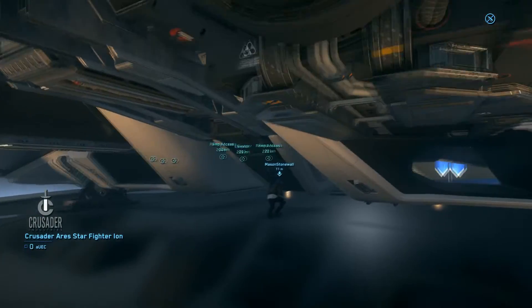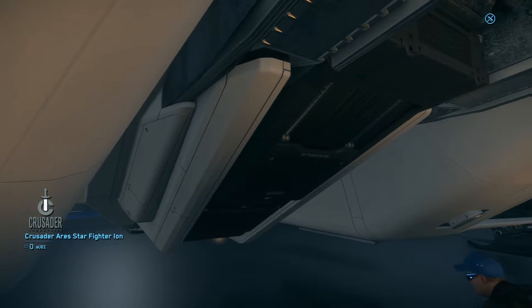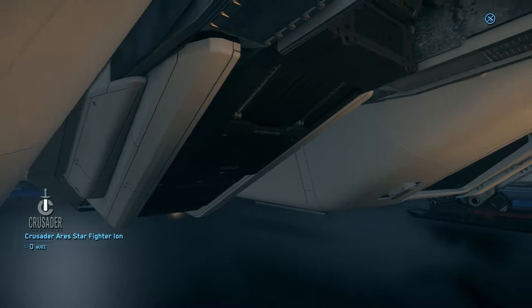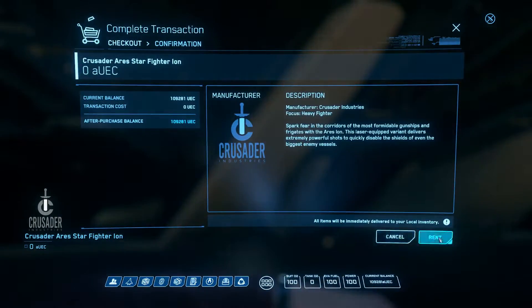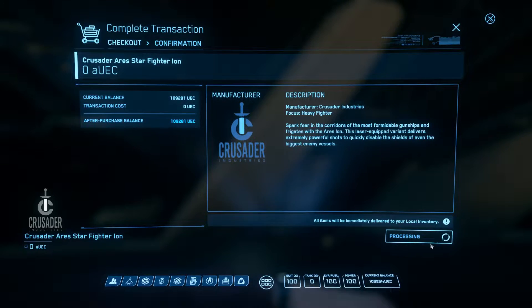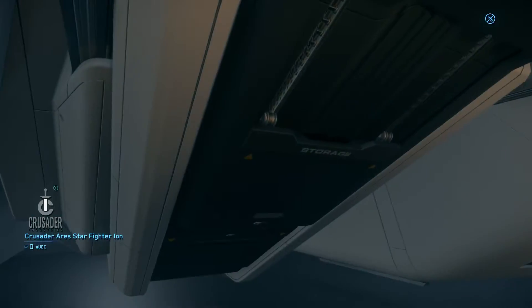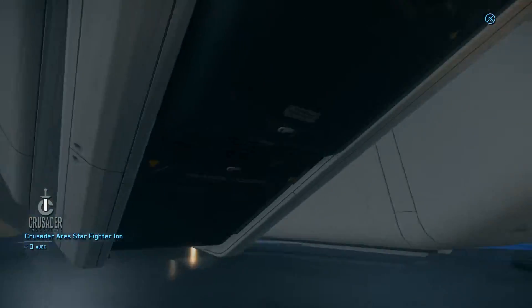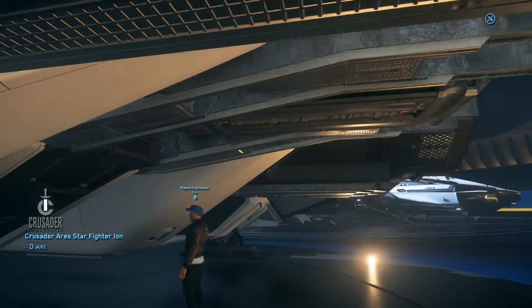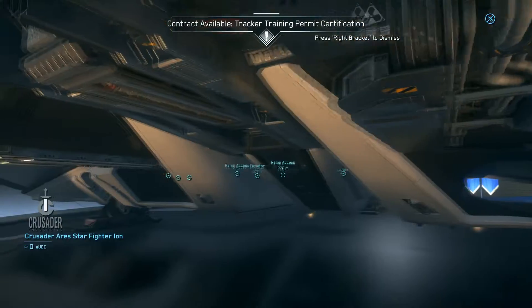I opened the ship — it has a weapon locker back here. Does it have an equipment store? There's storage right here. It's like that on the 325A and the 300 series. Except the 350R, I don't think that one has it — they have a drop-down storage at the back. But this is just personal stuff. In the 300 series you have this inside, unless you get the racer. The 350R is a weird bird.